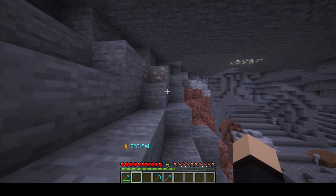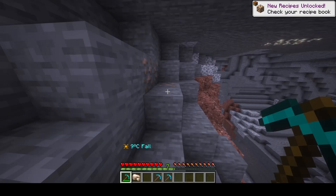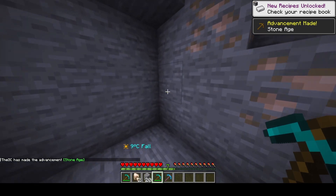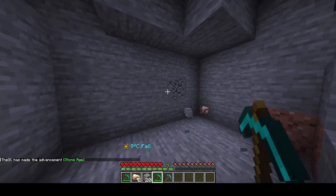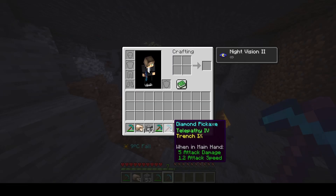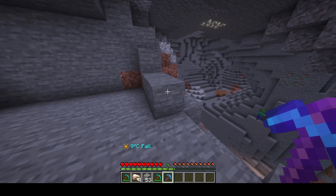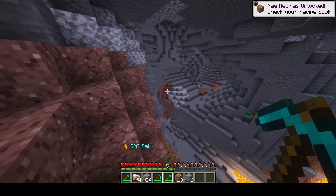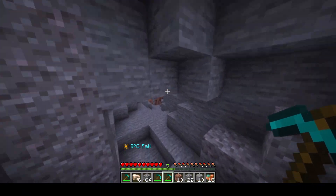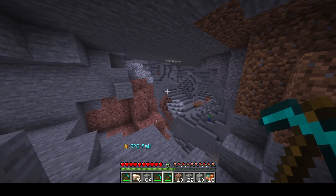I found a cave so let's go through these enchantments. The Telepathy enchantment breaks a block and puts it right into your inventory. The Trench enchantment breaks blocks in a certain area. All enchantments in the plugin are combinable — if you use Telepathy and Trench together, you get all the blocks right into your inventory. You can create challenges for players to obtain these enchantments, making this far more than what vanilla Minecraft has to offer.